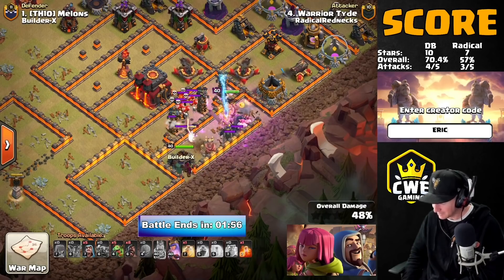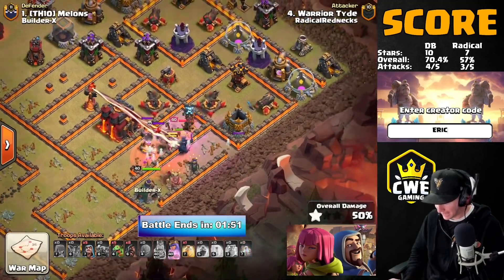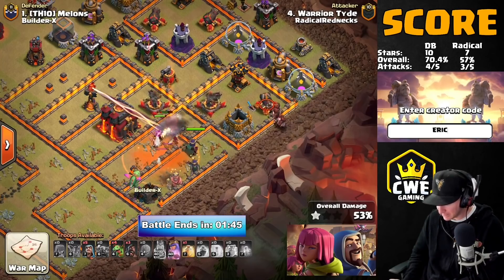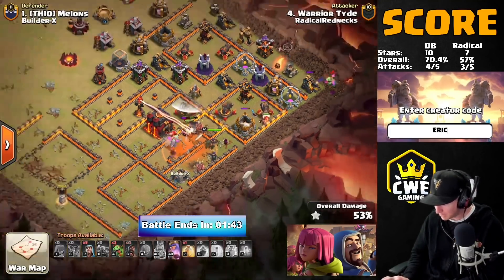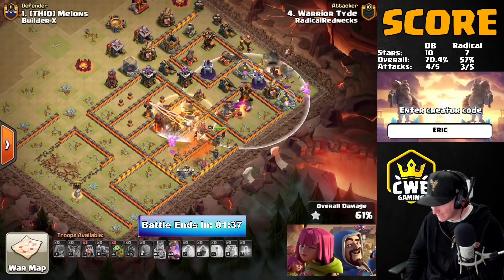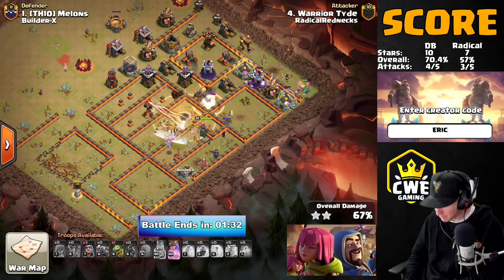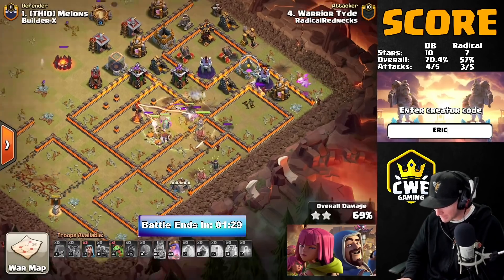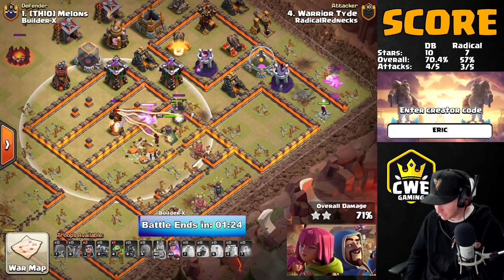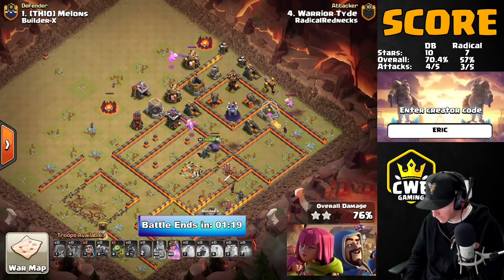A bunch of teslas popping — actually working to his favor, making the king and Pekkas attack the right wall and go into that compartment. The queen steps up and grabs the single inferno. He's got a baby dragon circling in there to help, more baby dragons circling the outside. Hogs are coming in while the expo is tanked, going out to the air defense to keep the baby dragons safe on the outside. They get it down. He has the heal spell in the middle, healing through the multi-inferno. The queen and a baby dragon might step over there and grab it.